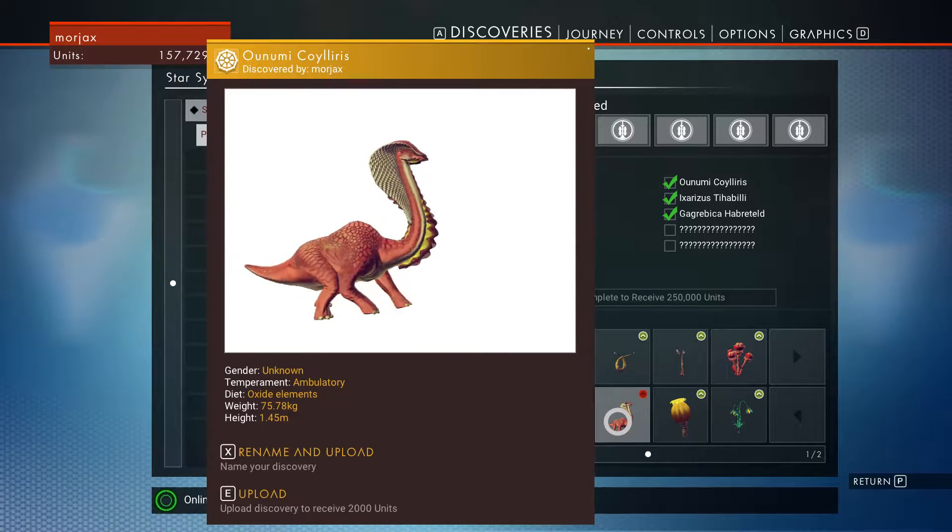I didn't know what to expect with the names and whatnot. So I have pretty much one name per planet — there's a race name and a planet name. The problem is there's a whole bunch of creatures on every planet, so I need a lot of plant names and a lot of fauna names. Flora and fauna names — if you guys can come up with anything, please go ahead and send it to me.